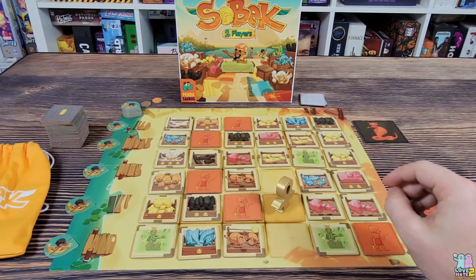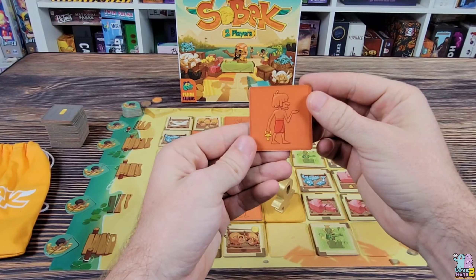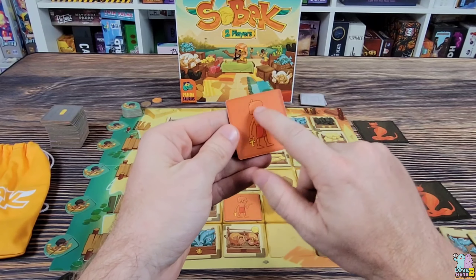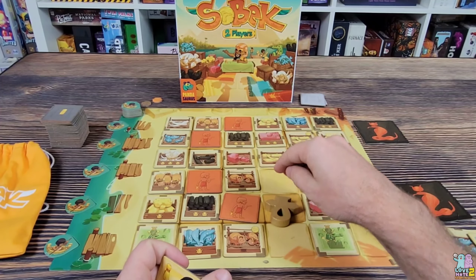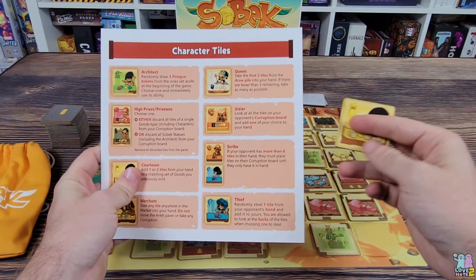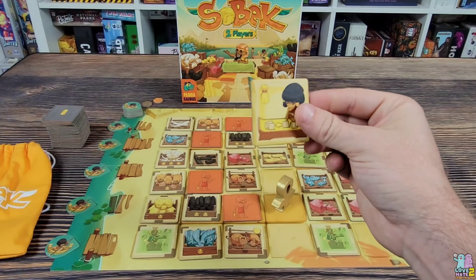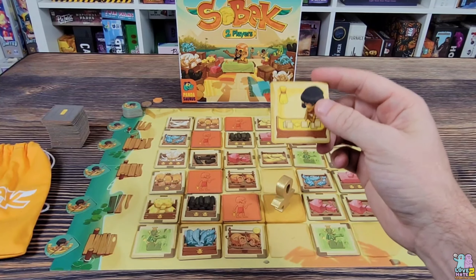The third thing that you might do on your turn is use a character. You can see that there are some tiles that are red with a character on them and these are face down — you don't know what's on the other side, whereas all the other tiles are placed face up. These characters give you special abilities and you can see on this handout what those special abilities let you do. You could play these at any time, using the special ability as your action.